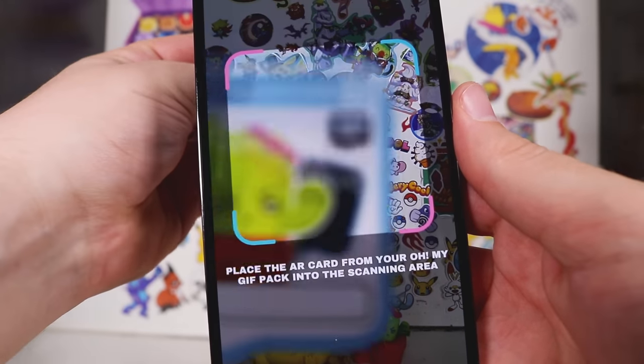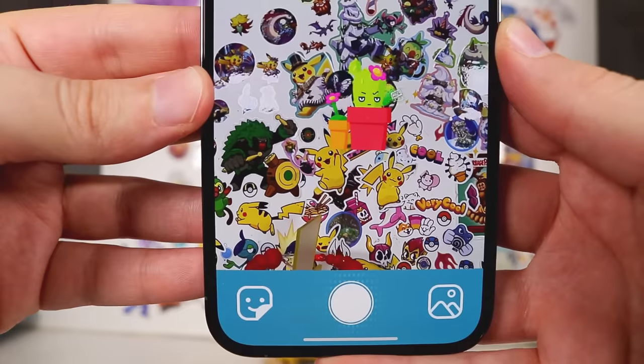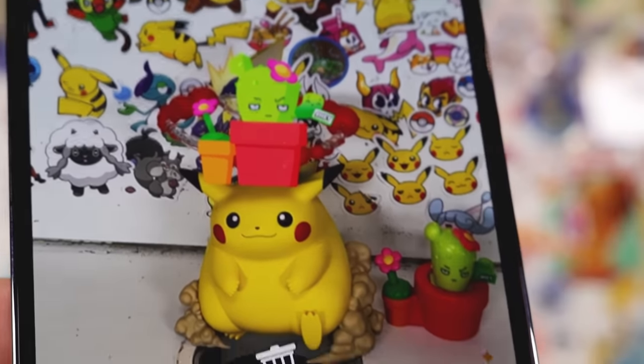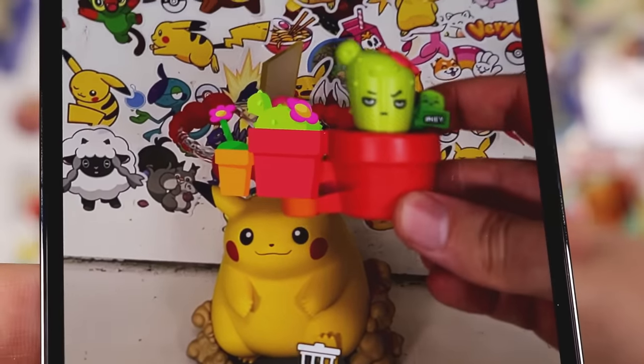So I think this is the card, right? That's it? Fantastic. He's just sitting on the Pikachu next to the real one.